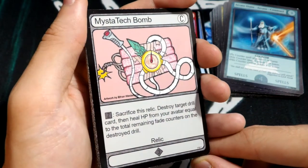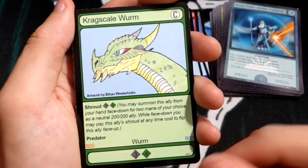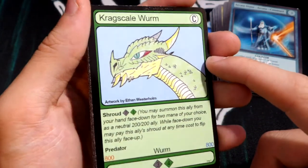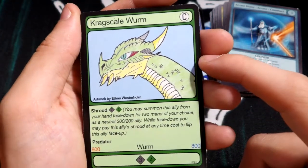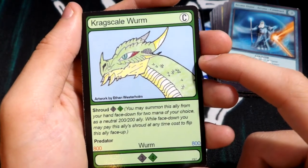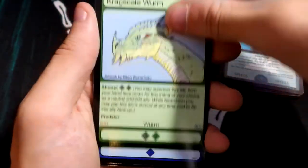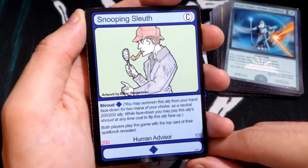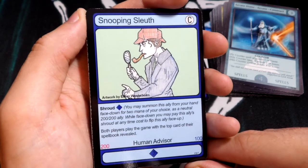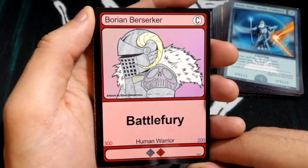Mista Tech Bomb — that's nice. Crag Scale Worm — I think this is a dragon, or I guess it's a worm, but the art on that is amazing. I would love to do a collab with EverCry at some point because our art styles are so similar with the colored pencil — I feel like they would blend really well together, so if EverCry is watching, hit me up. Snooping Sleuth, another water card — Borian Berserker.